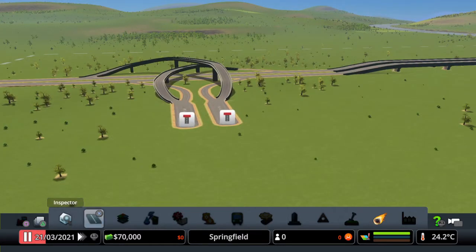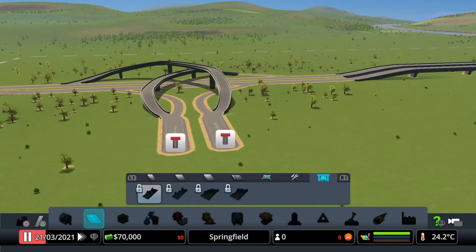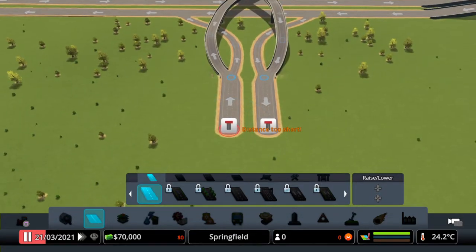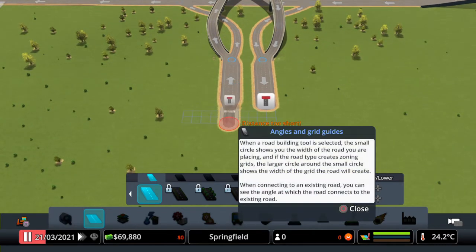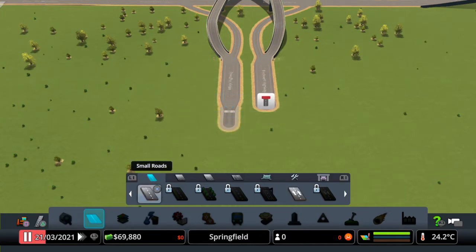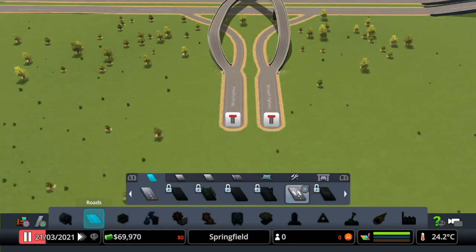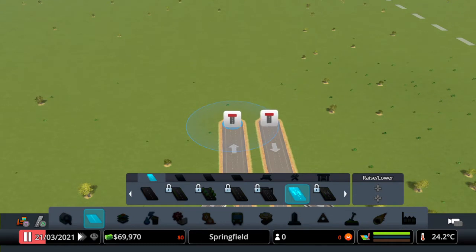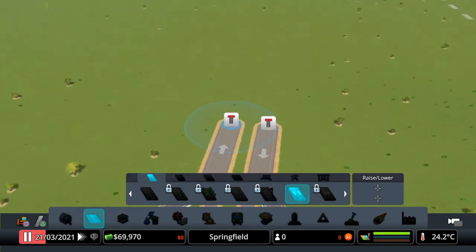To start off, the only thing you can do is build a road. The only road available at first is a two-lane road - it's a little annoying but there we go. All I'm going to do is build as little as I can, and that unlocks more roads. As you can see we've now got a two-lane one-way road.